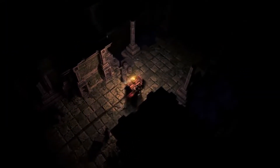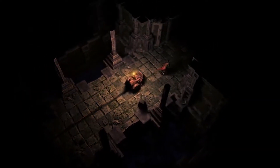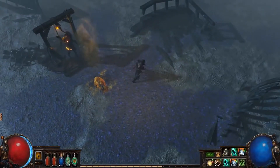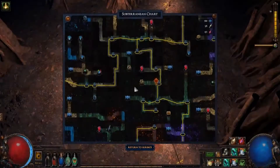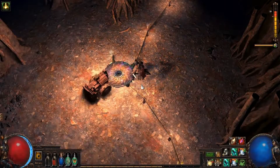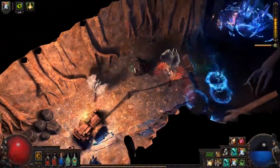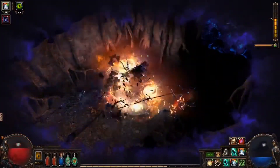In Path of Exile Delve, you will explore the Azerite Mine, a pitch-black, infinitely deep dungeon. To pierce the darkness, you will need to find voltaxic sulfite on the surface. The sulfite powers a machine called the Crawler that generates light. The darkness of the mine will quickly kill you if you leave the light, so keep up with the Crawler.